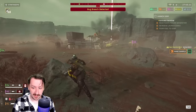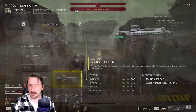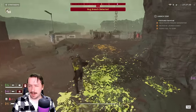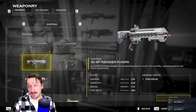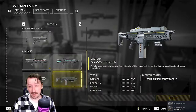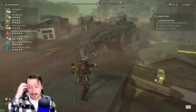A lot of the time I'll switch to the Slugger for bot missions since I find it works a little bit better. The new Plasma shotgun is actually quite good against bots, even though it's kind of just okay against bugs. The Breaker is also really strong if you want a really good all-around shotgun that works well at basically everything.